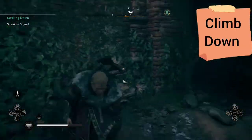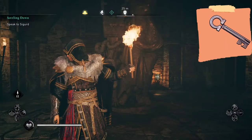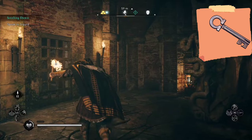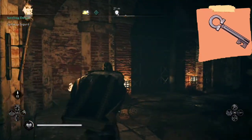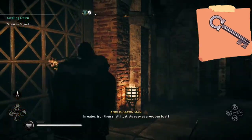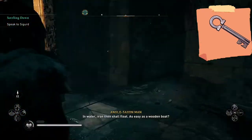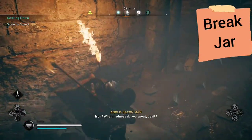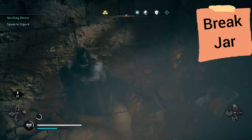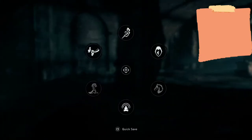Next, climb down into the underground part. After searching below, I was not able to figure out a way to get into the locked door. The plan: go over here, open the door, then break this jar right here and hit the circle button to slide under — and that gets us into the other room.